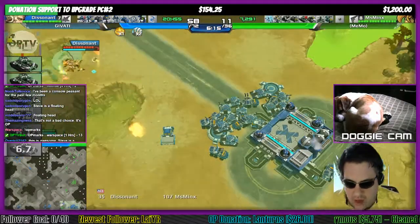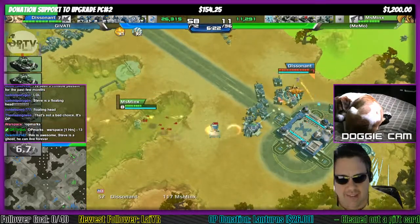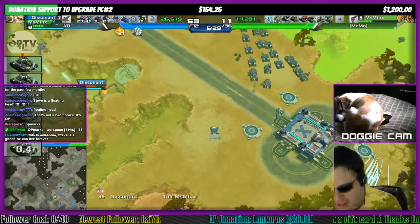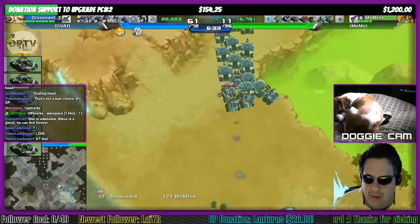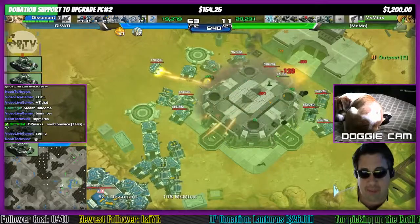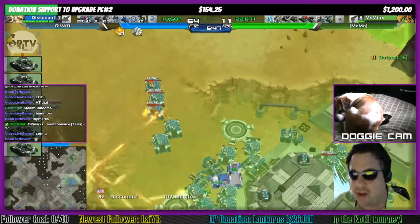I am honestly just absolutely loving this map right now. And the fact that this is just a preliminary test that still needs to be worked out and sorted out - this is awesome. Steve is a ghost - he can live forever. Because apparently I am a ghost. Seriously, this was a bad shirt choice today. I did not think on this one at all.